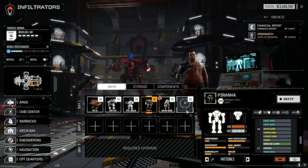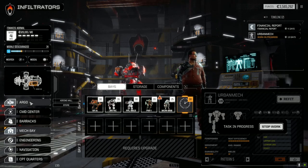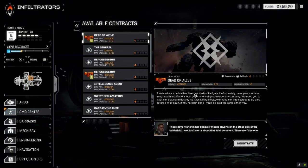Maybe we move the Beagle probe off the Mongoose and put it into the Piranha or something. Once this Urban Mech is up and running, we could strip these and work up the Urban Mech. But let's just jump into a contract right now and see what we've got.